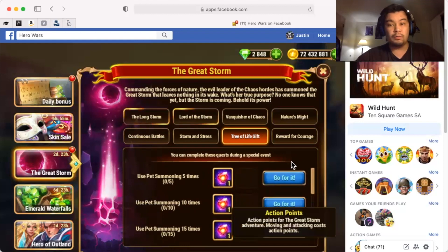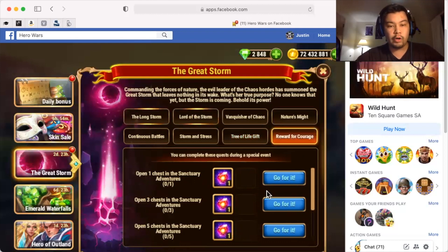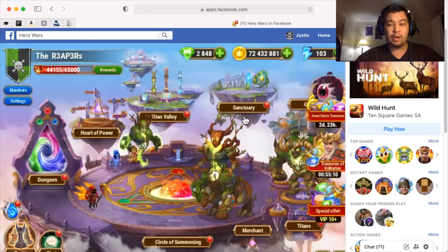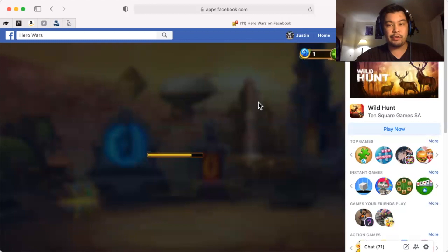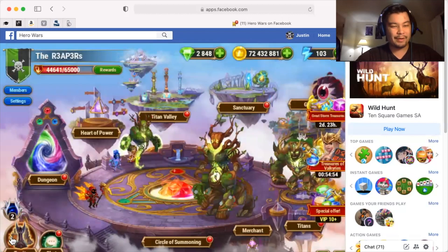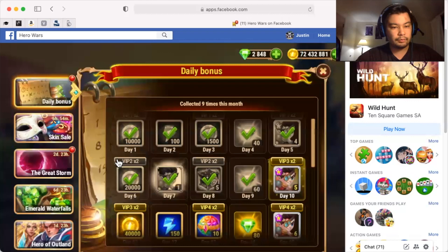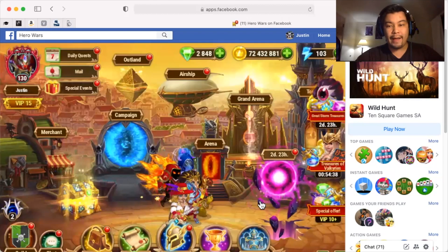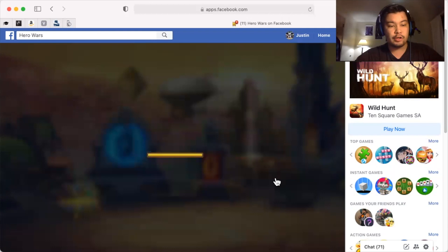I know a lot of people have been saving those eggs up, so hats off to you. We have Reward for Courage — they want you to open chests in Sanctuary Adventures, meaning the group adventures. So that entails the regular adventures we were doing prior to this event. You need to claim a bunch of different chests there. And then we have the last remaining piece, which is the solo pet adventure itself.